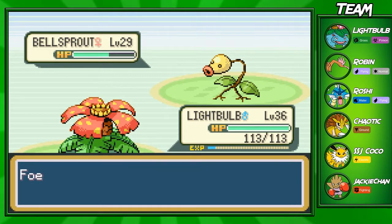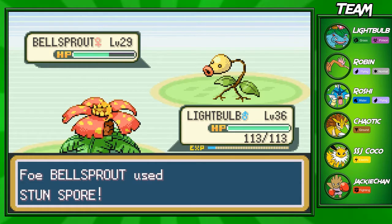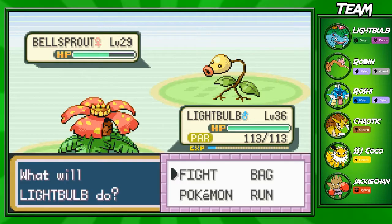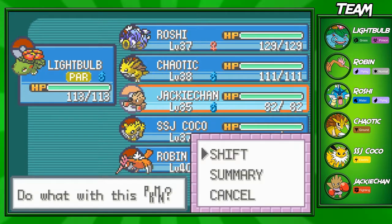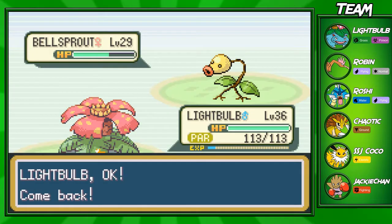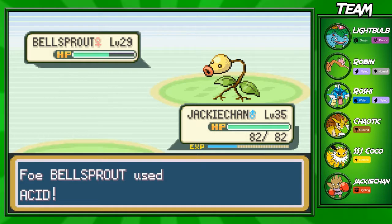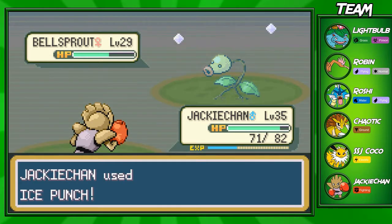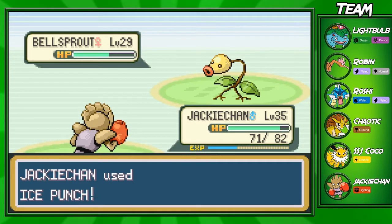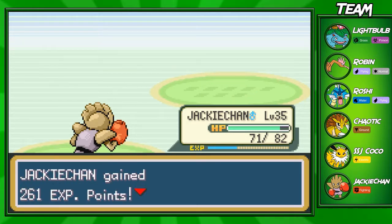I probably shouldn't use Giga Drain on this Bellsprout because Grass isn't effective against it, and it's going to use Stun Spore on us. I didn't know that was effective against another grass type. We're going to switch out because our light bulb cannot take out this Bellsprout for sure. We'll take this Bellsprout with an ice punch and get a few EXP points. Let's go!